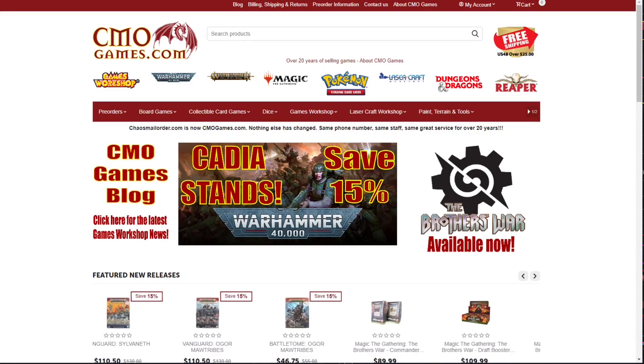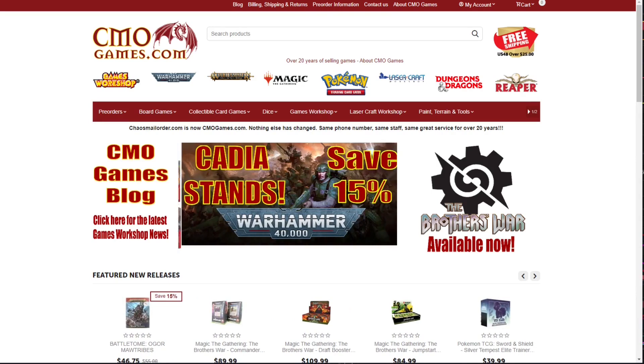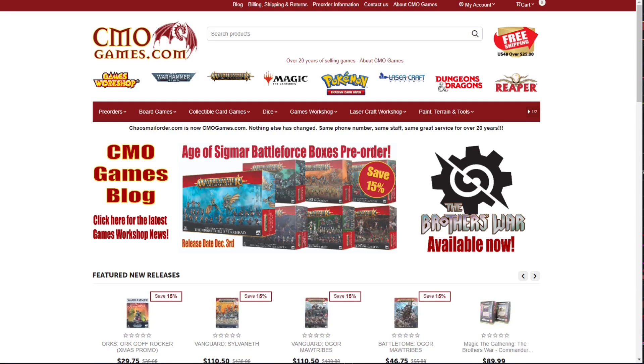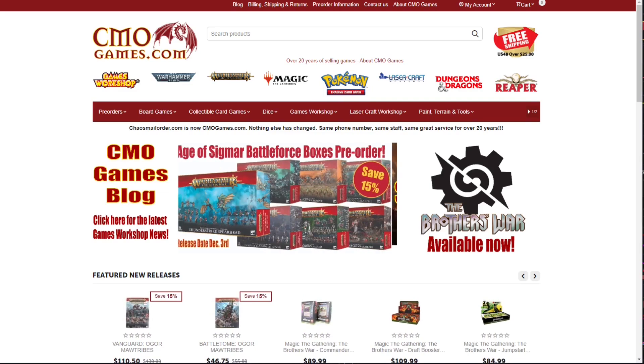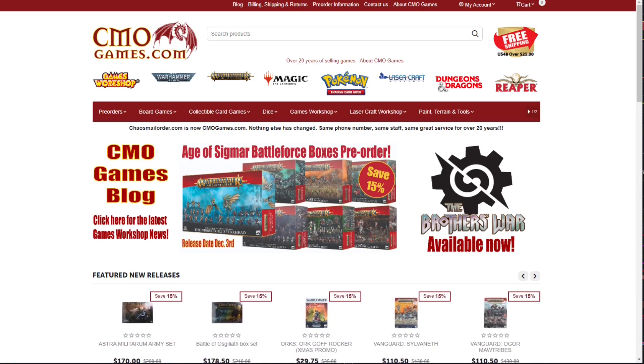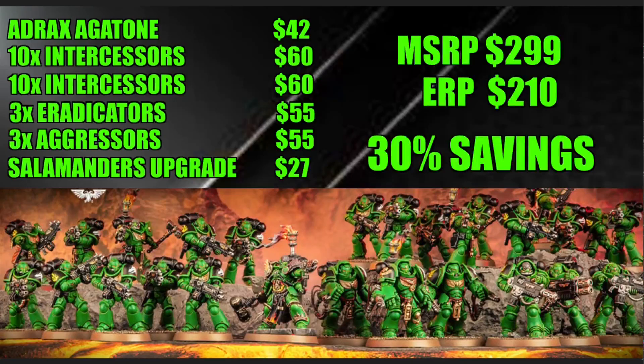This video is sponsored by CMOGames.com, where you can get 15% off most Games Workshop pre-orders. Orders go live right at midnight on Saturday mornings, with free shipping on orders over $25 in the US 48 states, and most orders ship within 24 hours. CMOGames.com has been selling Games Workshop products online for more than 20 years — they carry the full line including 40K, Age of Sigmar, Kill Team, Warcry, paints, hobbies, and tools. Visit CMOGames.com using the affiliate link in the description.